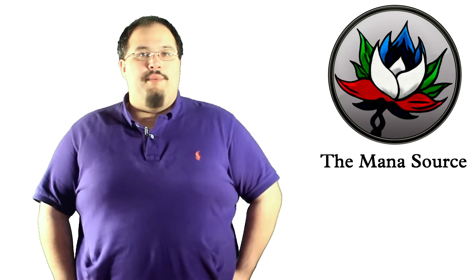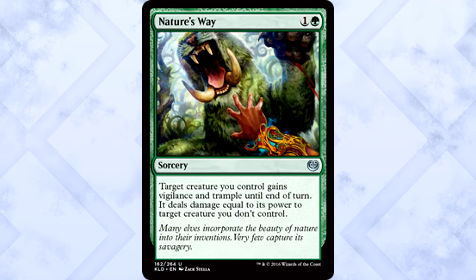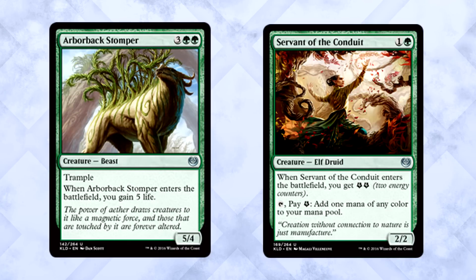Alright, last color — let's talk green uncommons. Removal is always important, and it's especially important in green, a color that doesn't exactly boast about its removal quality. Nature's Way is a great way to fight that stereotype. Two mana, you don't even have to fight the target creature, and your creature gets trample and vigilance. Nature's Way is on the shortlist for best uncommon in the entire set — definitely the best green non-rare in the set. Next to that ridiculous removal spell, it's close between Arborback Stomper and Servant of the Conduit. Based on last weekend's performance and feel of the format, I think Arborback is just better. Games aren't going to end on turn four — Arborback Stomper helps bring your life total back up, and you'll have time to beat face with your 5/4 trampler. Servant of the Conduit is also first pickable — gotta love that fixing and ramp — but if I had to choose, I'll probably pick the Stomper.